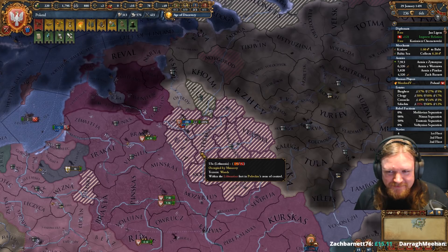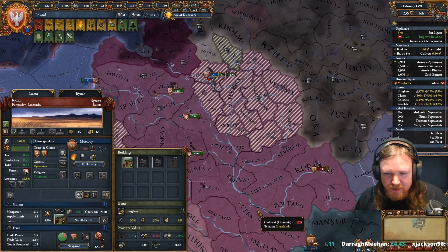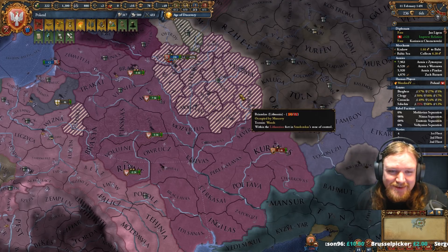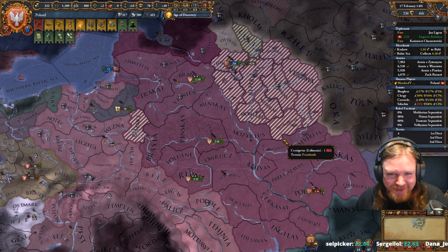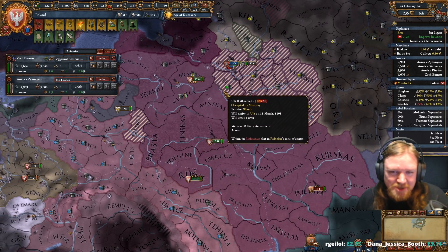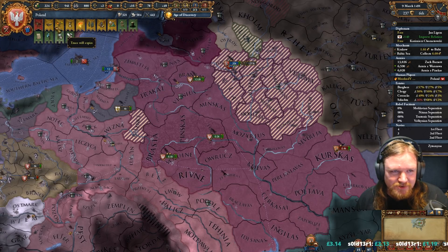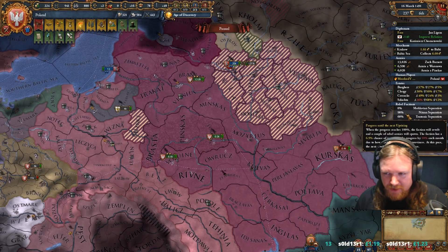Unfortunately Muscovy is actually pretty well protected by different forts, so it would not be easy. They're coming through here again taking severe winter — plus three attrition. Who says that only Russia gets the winter? Because I don't. Unfortunately you don't get the mud bonuses like you do in Hearts of Iron. It's really muddy through the Ukraine — 70% attrition. It's actually a really bad way of modelling mud attrition.